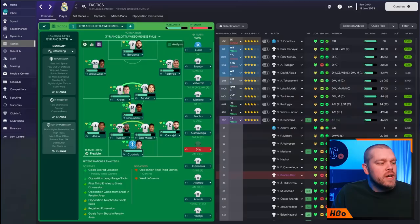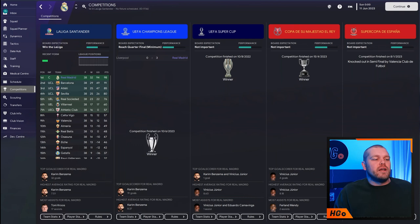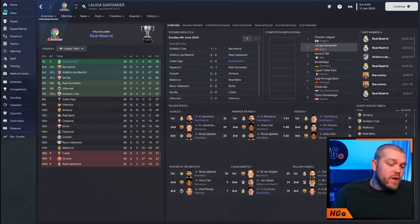If we go into the competitions and take a look at things, this is how the tactic has got on. Not tight in the semifinals of the Spanish Super Cup, which is very interesting. But it did win the Copa del Rey, the UEFA Super Cup, the Champions League yet again with a comfortable 3-0 victory against Liverpool, and also went on to dominate La Liga, winning the league by seven points over Barcelona. 32 goals for Benzema in La Liga, the highest average rating, 17 assists for Kroos and 17 assists for Asensio as well — absolutely dominated.